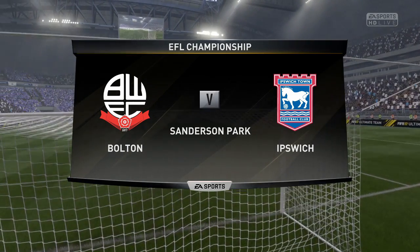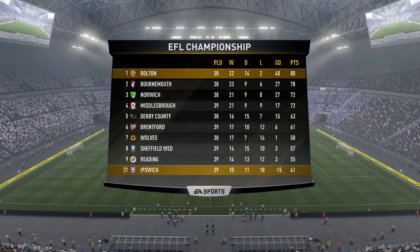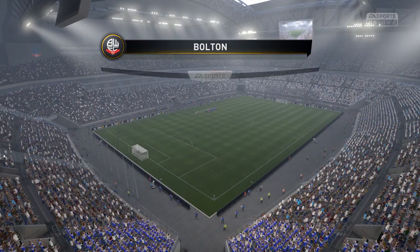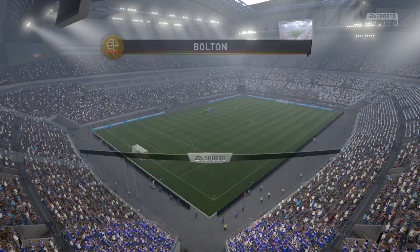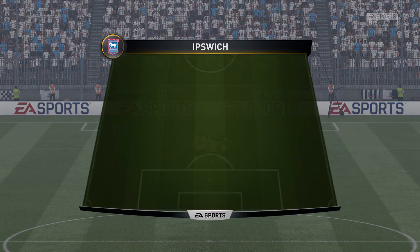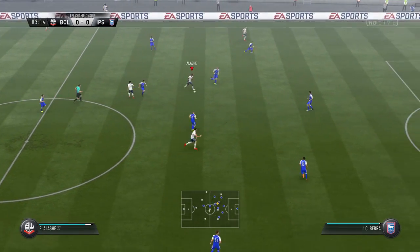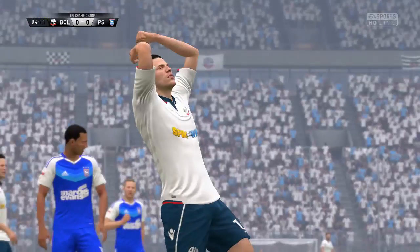We'll round off this episode back at home versus Ipswich Town. We maintain that two-point lead over Bournemouth, about eight points over Norwich and Middlesbrough. Van Bergen is back in the starting lineup for this match. I'm giving Jaskinen the starting goal for one reason — it's been two meetings versus Ipswich this season: we beat them 3-0 in the league, but they knocked us out 3-0 in the FA Cup, which is why Jaskinen gets the start tonight. Alashe gives that to Wilkinson — maybe a chance off the opening kickoff but the shot is too high.